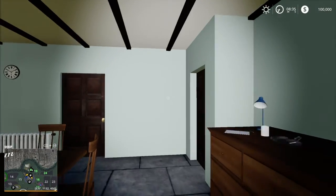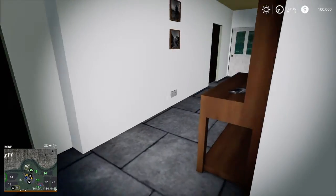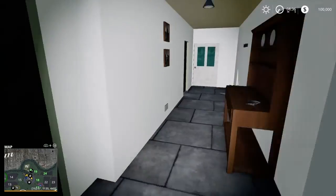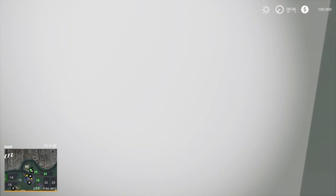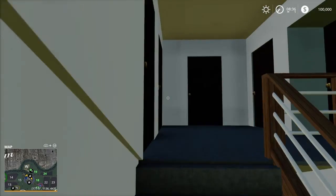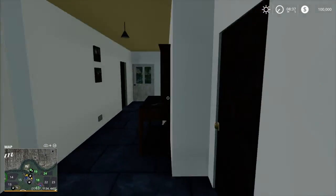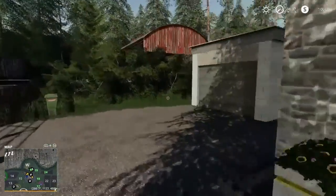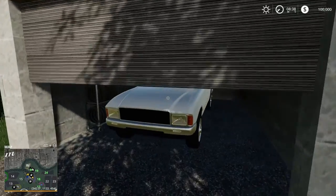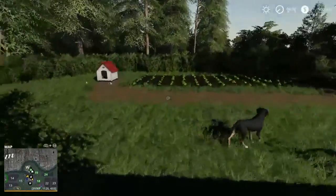We start off at your house, which is another one of those Lone Oak houses where you can walk around and see everything. There is an upstairs. I'll let you guys explore it, but this is your house and you have a garage. Back here you have a garden and you do start off with a dog.